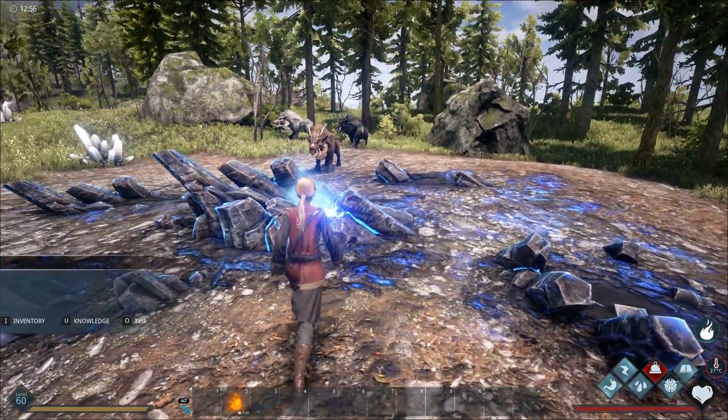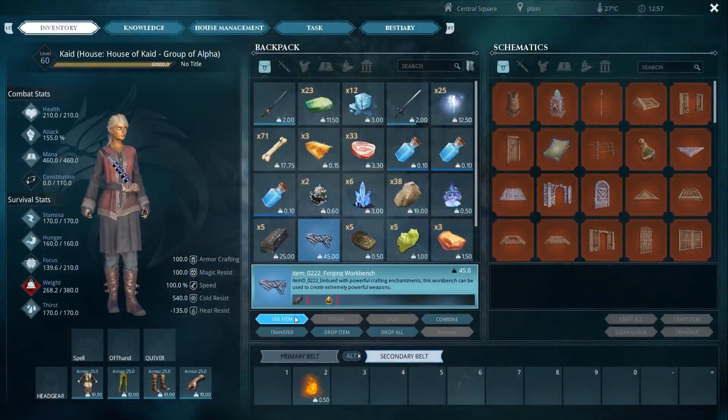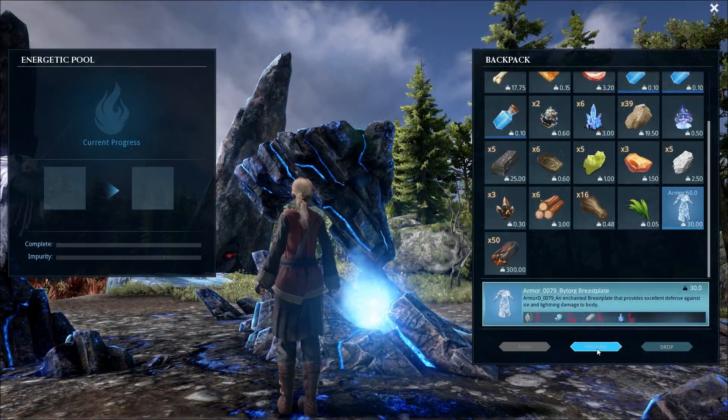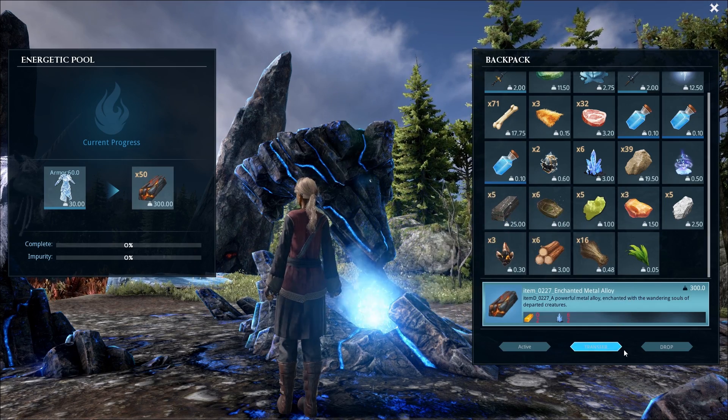A forging workbench can only be placed on an active energy ley line. You can tell which one is active by the fact that its durability is decreasing and there will be a bright ball of light in the center of the ley line. Once you place the forging workbench, select the item you want to forge as well as the alloy created from the refining forge.